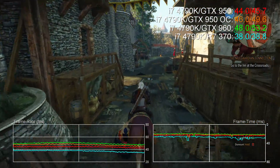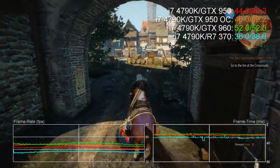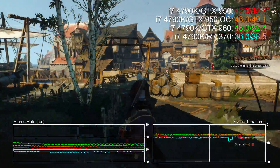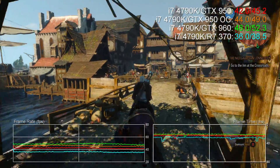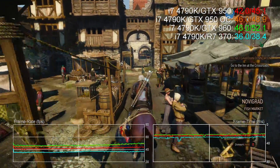Bearing in mind that these cards are aimed at the more budget-oriented 1080p gamer, we've adjusted settings downwards a touch. Typically we either drop quality presets down a notch, or in the case of some games like The Witcher 3, Call of Duty Advanced Warfare, and GTA V, we've replicated console settings as closely as we can.